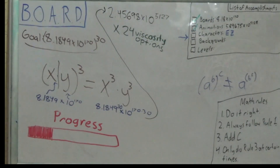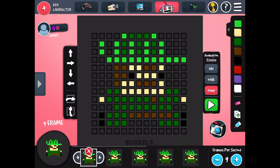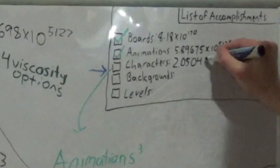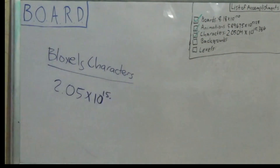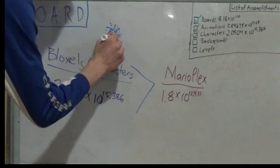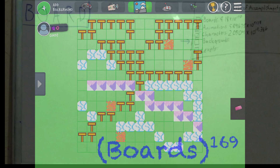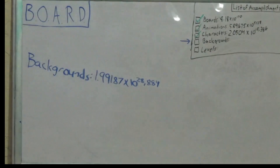Once we have this, characters are incredibly simple. Each character has an idle animation, a walk animation, and a jump animation. These animations work the exact same way as the previous animations, and since these three are independent of each other, we just cube our number for animations to get 2.0504 times 10 to the 15,386th possible characters in Bloxels. You heard it here folks — there are more possible characters in Bloxels than levels in the original Super Mario Maker. We broke the MarioPlex! But we're not done yet. Now onto backgrounds. A background consists of 169 boards, therefore our number for boards to the 169th gives us 1.99187 times 10 to the 28,884th possible backgrounds.